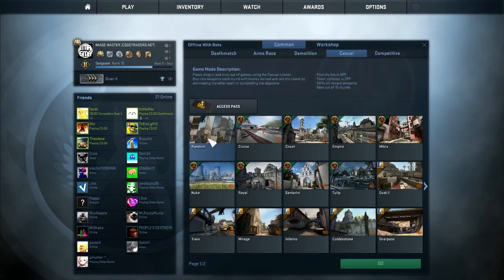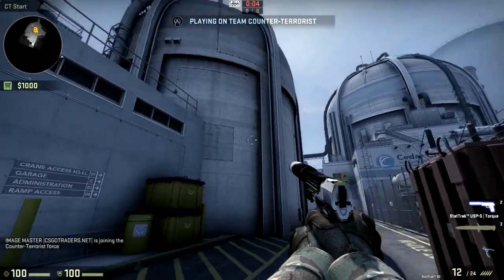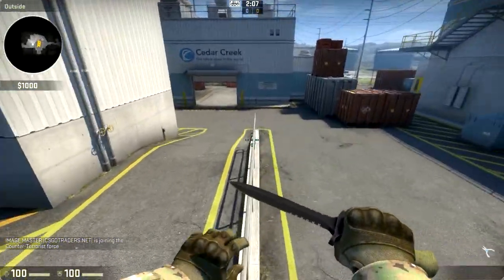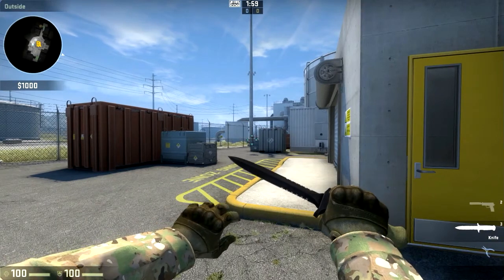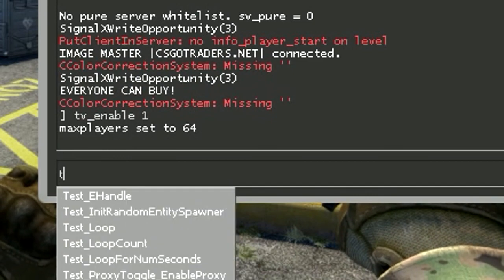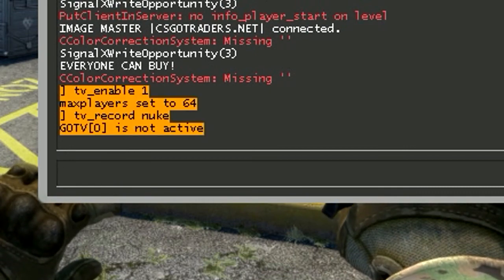First, start up a map — random, no bots. It's a bit laggy. Anyway, you can't download GoTV demos of casual, but you can record or make a GoTV replay of it. The first thing you'll do is type 'tv_enable 1', and then 'tv_record'. GoTV is not active, so it just won't work if it hasn't been restarted yet.